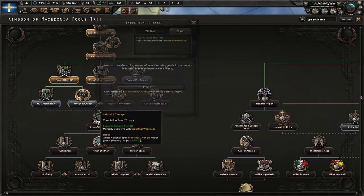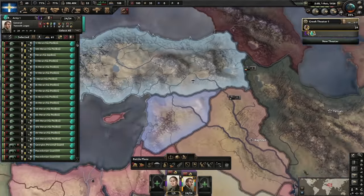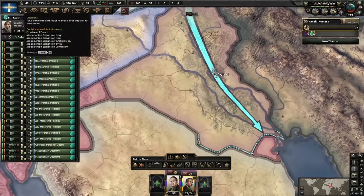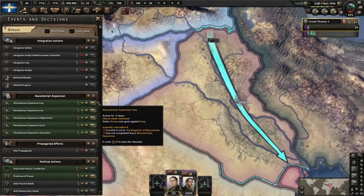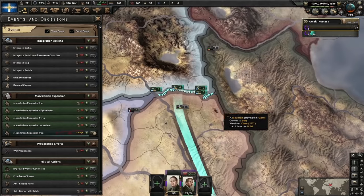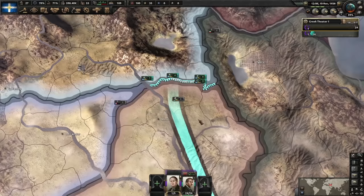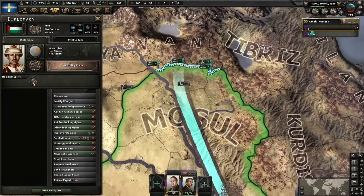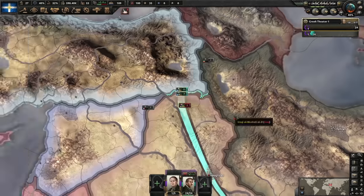These guys on the other hand are going on the border of Iraq. If you look closely, we now have the option to expand into Iraq for 50 political power — bargain! One thing to be aware of: because we're over 25% world tension when this finishes, France or the UK will guarantee Iraq. So wait for it to get to one day, drop to three speed, bring up the declare menu, wait for it to turn green, and pause immediately. That way they don't have time to guarantee Iraq.